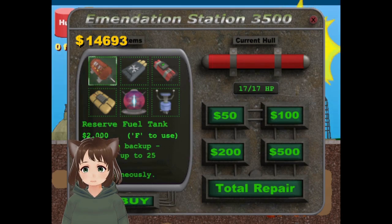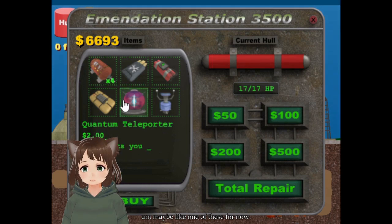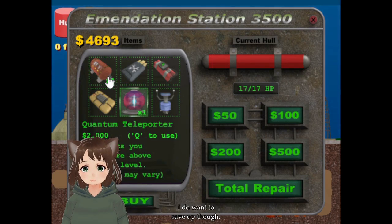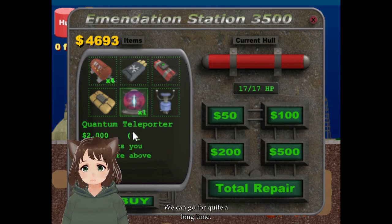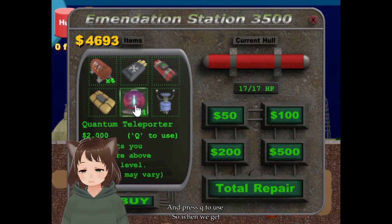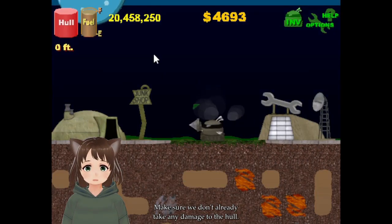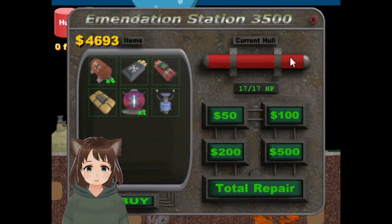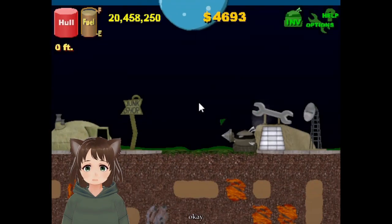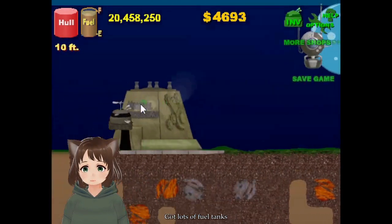Let's calculate so we can buy 40s of 2, 4, 6, 8. Yes, and then maybe like one of these for now — I do want to save up though. So now we have quite a lot of fuel tanks; we can go for quite a long time. Press Q to use. So when we get back to the surface, I'm going to press Q — make sure we don't already take any damage to the pole. Let's see if we need any repairs while we're here. I think we're good. Got lots of fuel tanks, and I think we'll be alright.